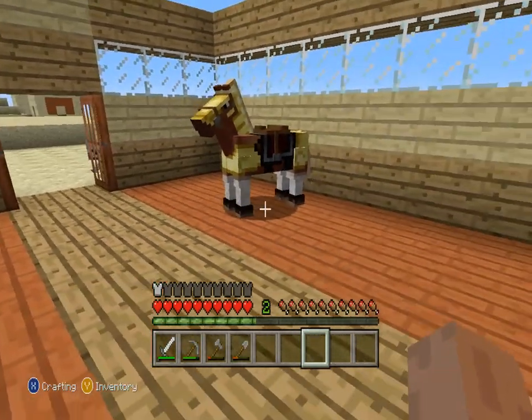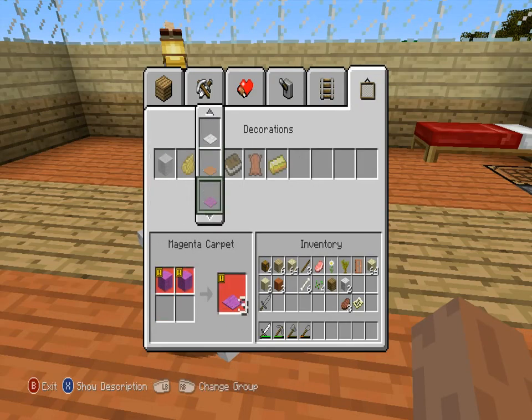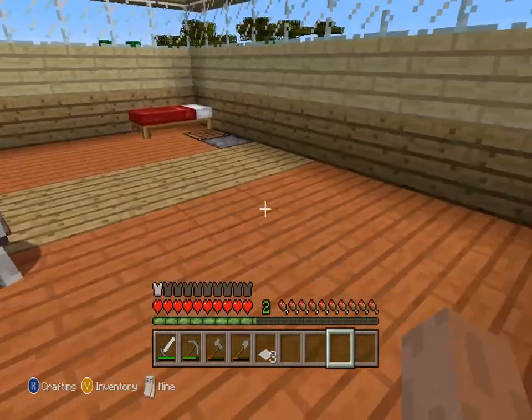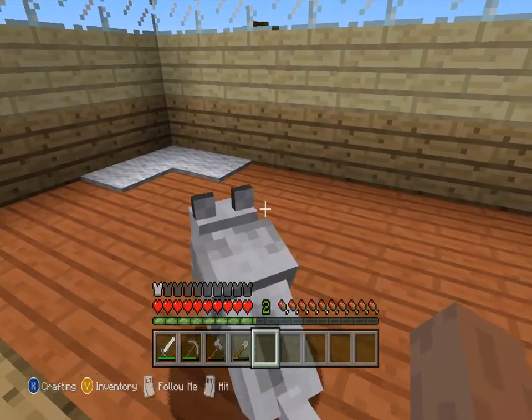I think I have a good idea — we can make him a little carpet! Make him a little carpet. We need some carpets — we'll just get a white carpet and he can sit here, and that's his little corner. There you go, little pup.